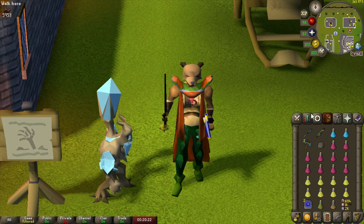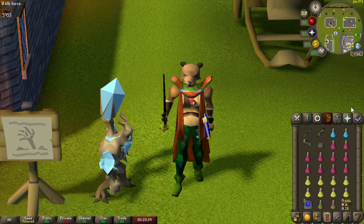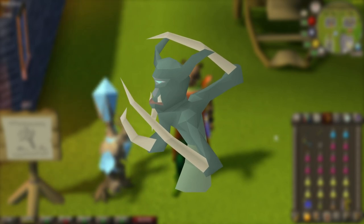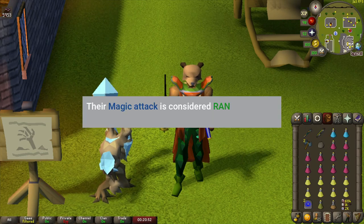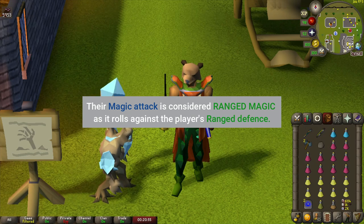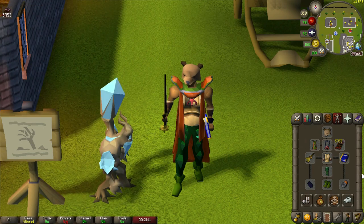I'm doing this on a one defense account build. Magic and range will be the primary use of the method. Something you should know while in the Dagonoth King lair: there are monsters called Spinalyths that will constantly deal damage to you. However, even though it is a magic-based attack, it rolls off of your ranged defense. So in this particular method, it's actually better to use armor that is high in range defense rather than mage defense.